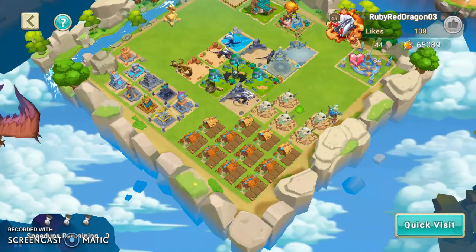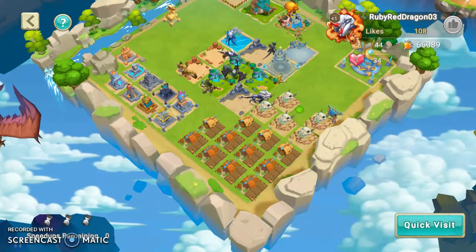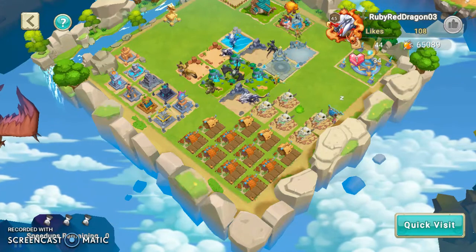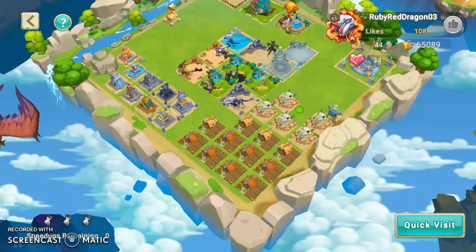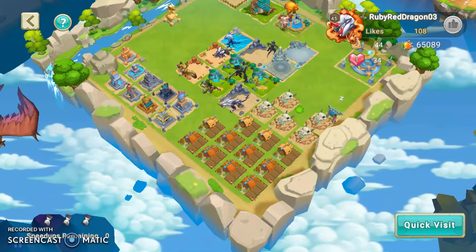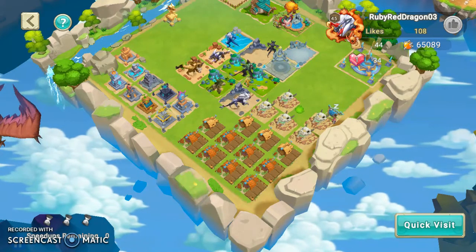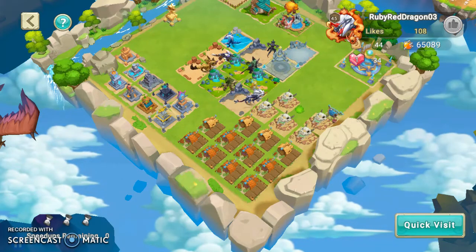You can also see a timer — like a sand timer — on this place. Where you can build things, you press the timer based on the food or the building. I can't really point it out but I hope you guys can see where you can build and manage timers.